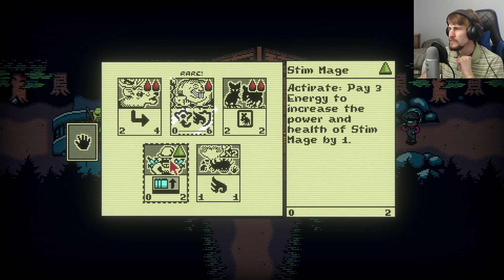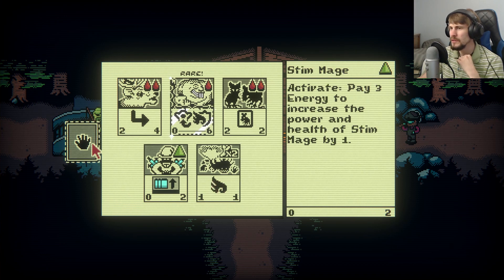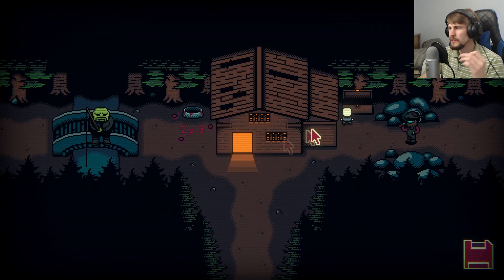Stim Mage: pay three energy to increase the power and health of Stim Mage by one. And the Banshee with two bones — will strike an opponent directly into this creature poaching. Cards were added to your collection.